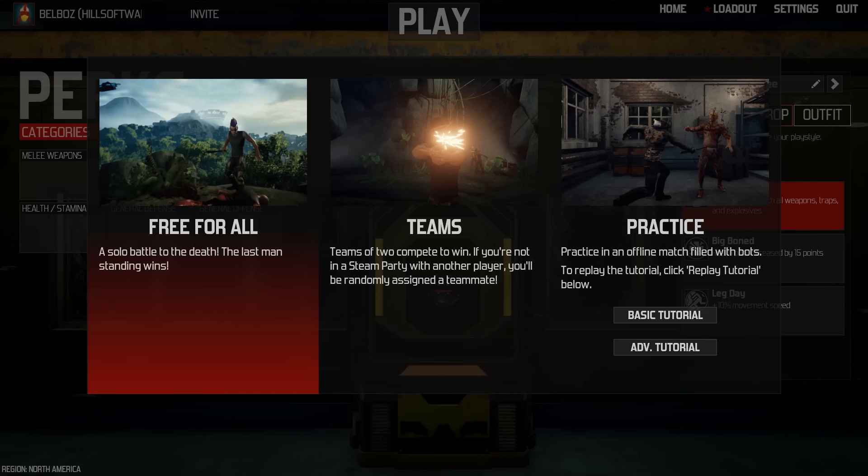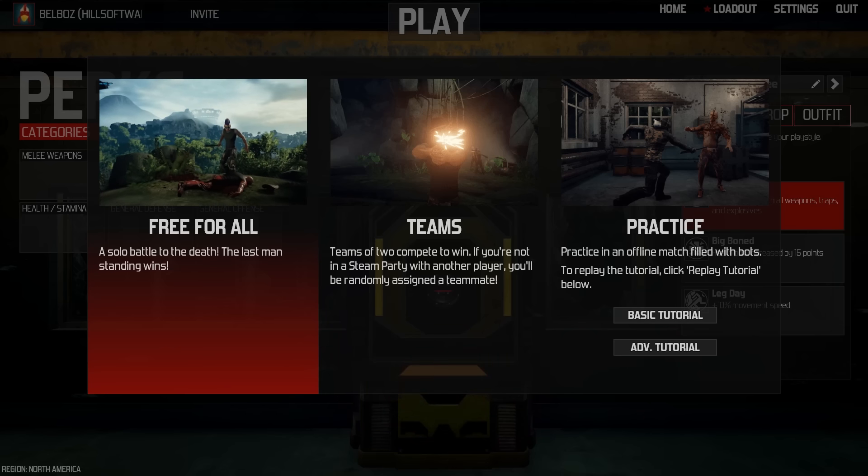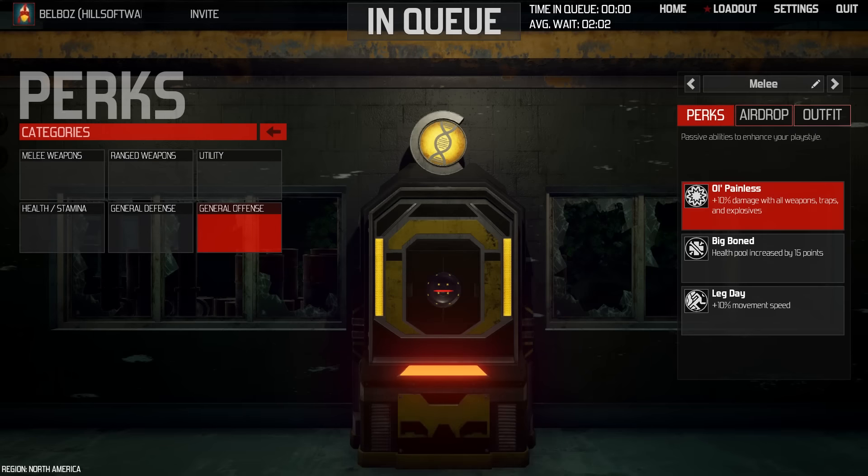You can see here I'm picking the free-for-all, which would be a solo battle to death. There is the team mode and there is a practice mode. I probably should do the practice mode because I have no idea how the combat works. This game has combat that is very similar in that there are attack modes and defensive modes where you block and you push. I have no idea how any of that stuff works, so I'm going to get destroyed in this game.